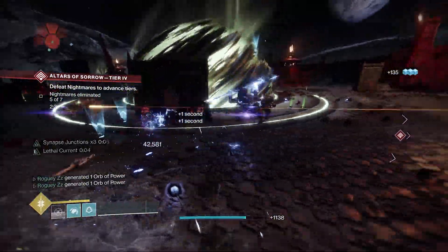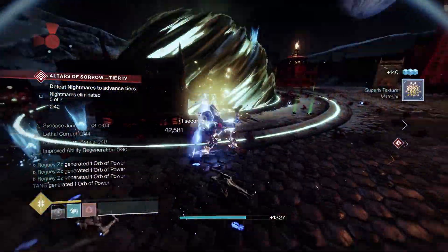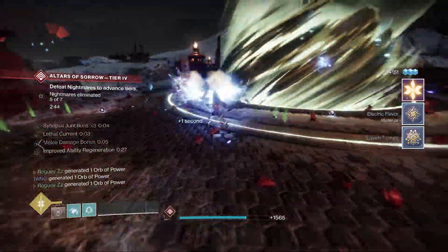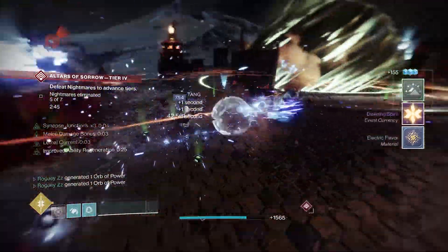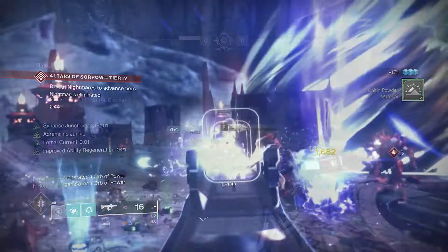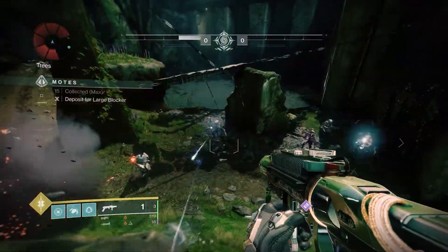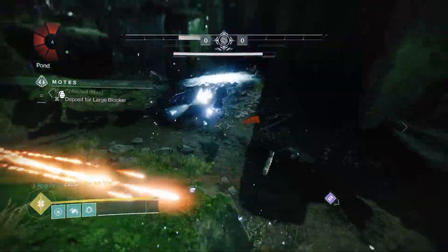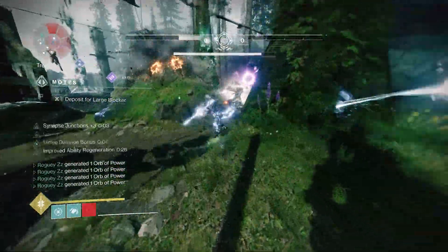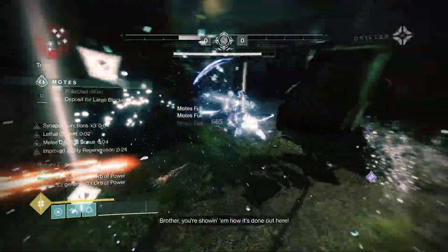But the mod that's caught my eye the most is Power Preservation, which reads: kills with your super generate extra orbs of power for your allies. So I started thinking, which Roaming Super could I best pair with Power Preservation for maximum orb generation? With the recent buffs to the duration of Hunter's Arc Strider, I thought this would be the perfect time to mess around with a Raiden Flux build.